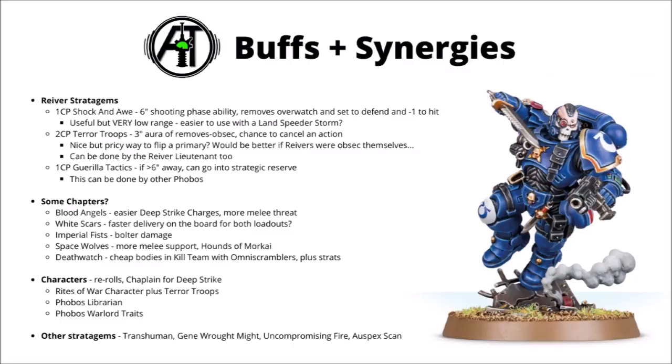In general, I suspect you're not going to want to support them too much — probably Rites of War and Obsec might be the best bet if anything. They do have access to a bunch more generic stratagems as well: Transhuman Physiology for more survivability, Gene Vat Might for more melee power, and maybe more niche things like Uncompromising Fire or Asset Scan. Like the characters, you're usually going to want to focus your command points elsewhere, but situationally, if it's super important to kill one enemy unit or survive one round of fire, it's good to have a bit of pop-up damage or durability as you need it.